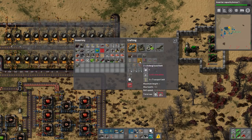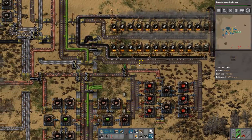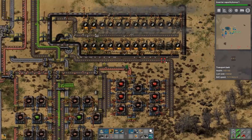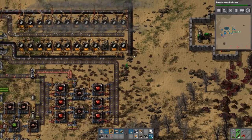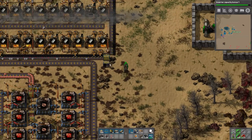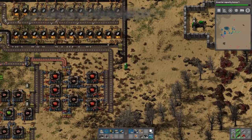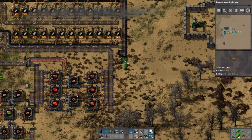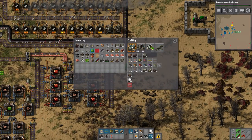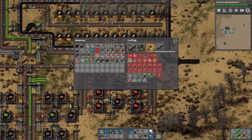At some point we're gonna want to extend this steel line. Actually no - steel stacks now because we're probably going to be at electric furnaces by that point. Hey look, coal is here. There you go, I got coal. What else do we need? This is very spaghetti-ish, I recognize this fact.